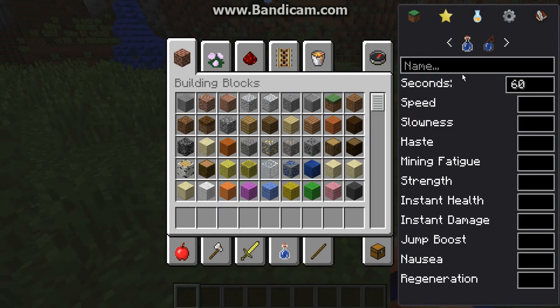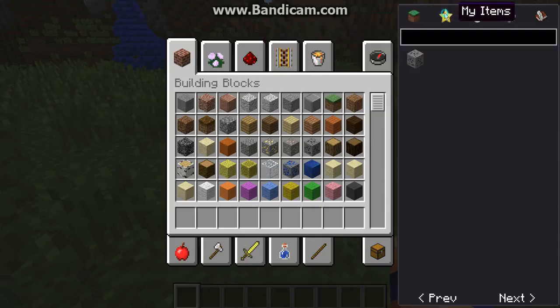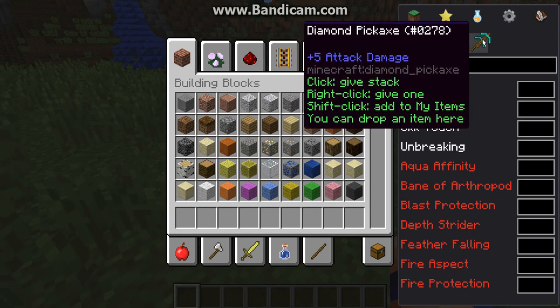You can make custom potions with whatever effect and speed you want. You can make a splash potion or a regular potion. You can also do enchanting where you select exactly what you want.